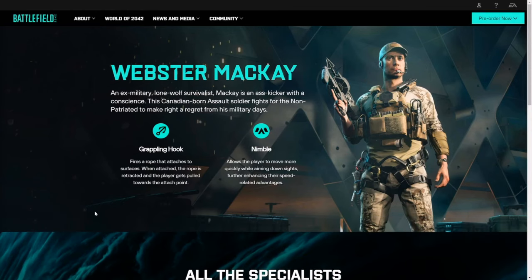Webster McKay — an ex-military lone wolf survivalist. McKay is an ass-kicker with a conscience. Canadian-born assault soldier fights for the non-patriated to make right a regret from his military days. He comes with a grappling hook — honestly, that's self-explanatory. His Nimble trait allows the player to move more quickly while aiming down sights, further enhancing speed-related advantages.